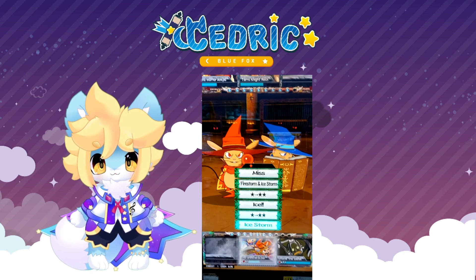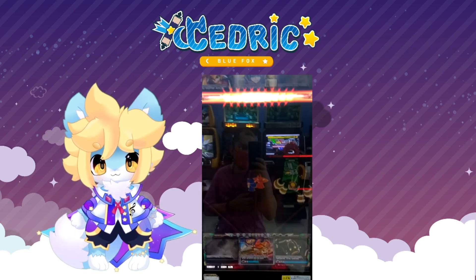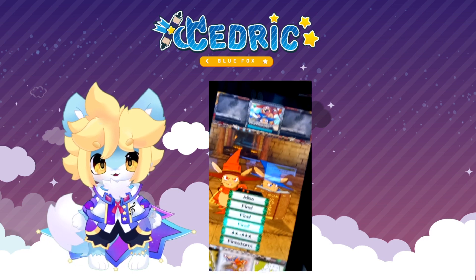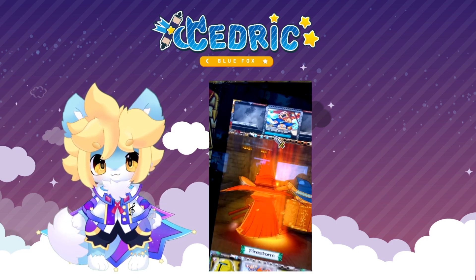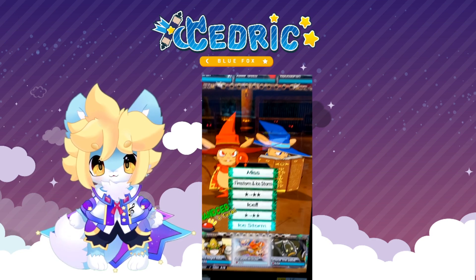They also got firestorm and ice storm from their pre-evolution that deals area of effect magic damage. The same type advantage rules apply for more damage on certain Oreka types. They also have two new moves.